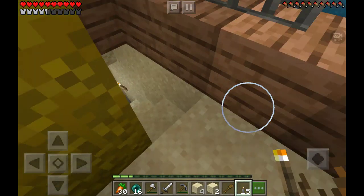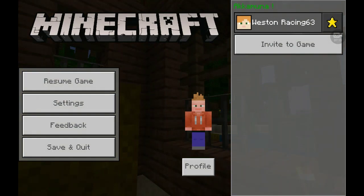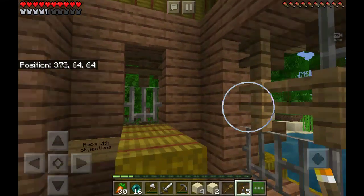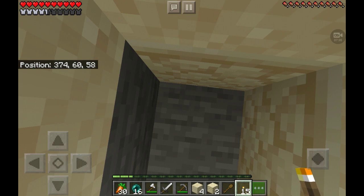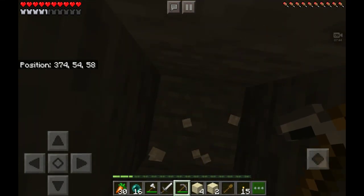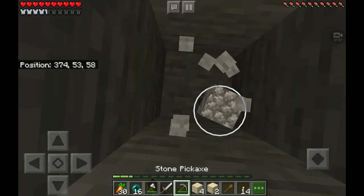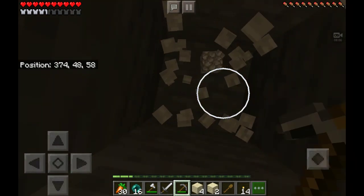So if I remember correctly, diamonds are at Y-level 14. We are currently at Y-level — I have no idea. Pretty sure if you go in here it tells you. Show coordinates, there we go. So we are at Y-level 64, so we need to go down a certain amount of blocks. Remember kids, never dig straight down unless you're a professional — which I am not, but I'm gonna dig anyway. Gotta remember to do torches. I think our best bet for diamonds is strip mining, but the problem with strip mining is your strips can run into other strips and then you have strip insanity.